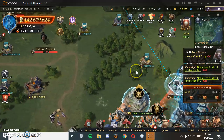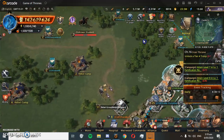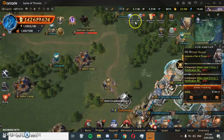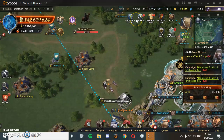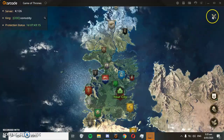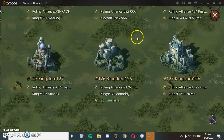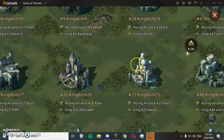24 hours before we are able to enter the enemy kingdom, a button will appear up here with all our other buttons. It will say War of the Kingdoms and will have a countdown timer. At this time we'll be able to go to the world map and see which kingdom it is that we are up against.